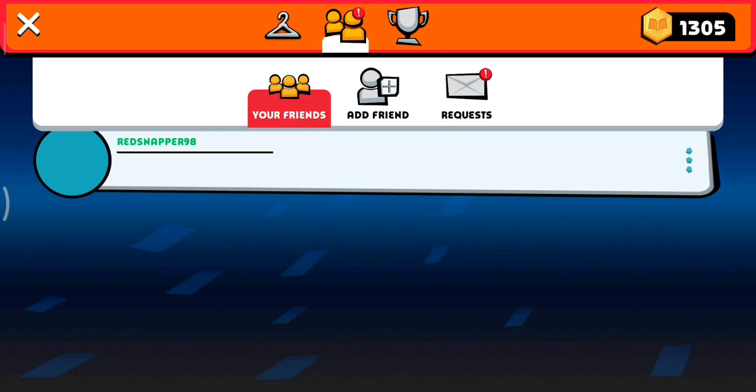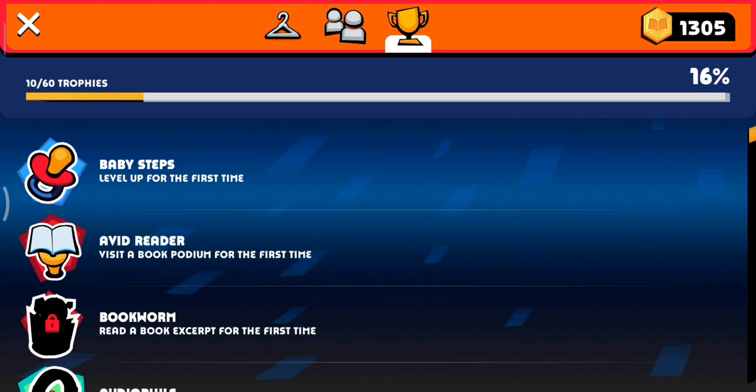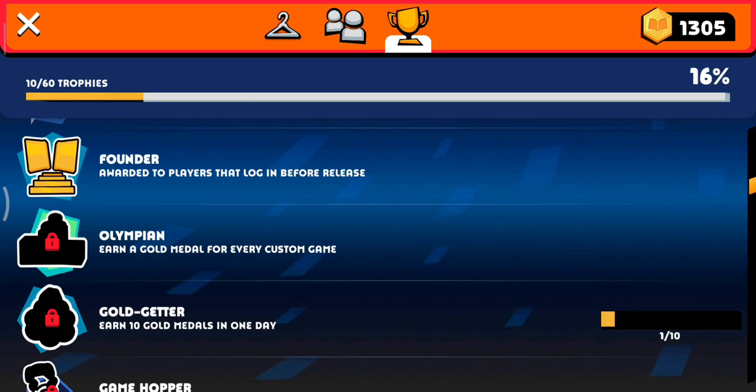So this is when you tap on yourself and you get to see your friends, add friends, and requests. Let's just accept these requests. On the right, you can see trophies, which give you something to brag about and some tokens when you first achieve one. Normally I don't think about it a lot — I just do whatever I'm doing and then, oh my, a new trophy! That's really cool.